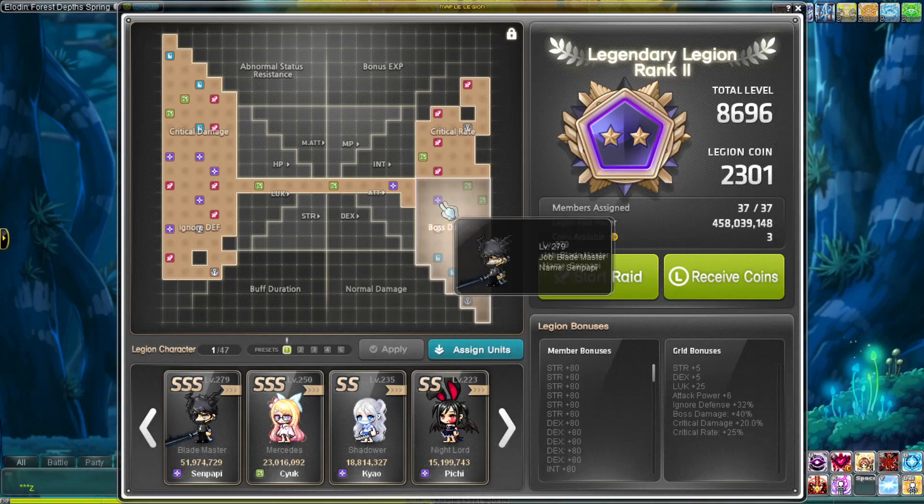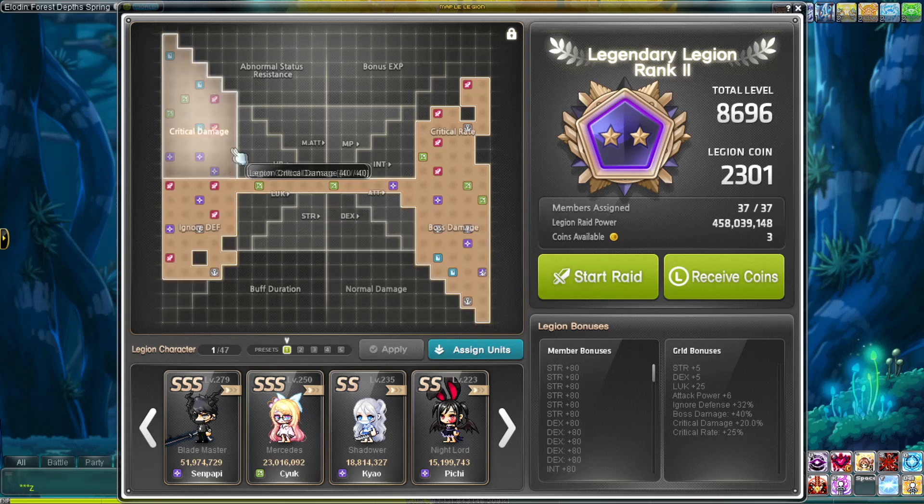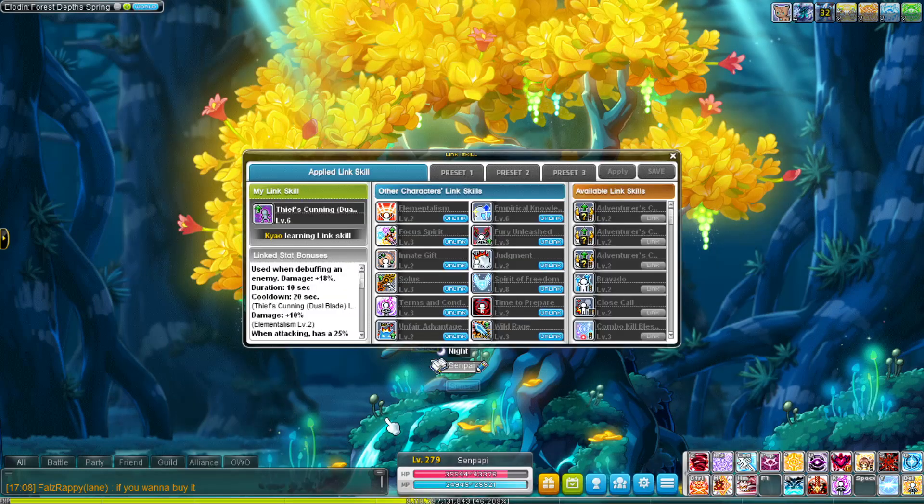That helps so much with bossing. The purpose for Reboot is just to kill bosses faster, get your bossing crystals, get that money, so you can get passive income per week.